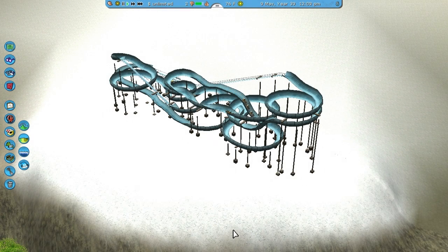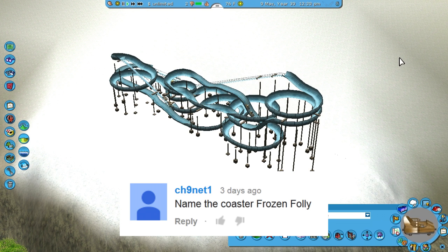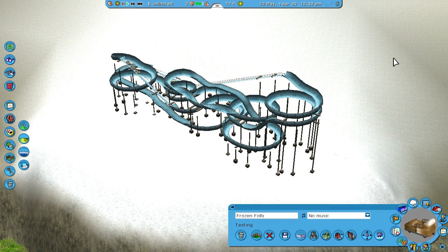Hello everybody and welcome back to Roller Coaster Tycoon 3. The Bobsled Coaster now has a name, and that name is Frozen Folly. I picked this name because it reminded me of a Roller Coaster Tycoon 2 map name — it might be, I'm not sure. But that's the reason why I picked it, and yeah, it works out great.